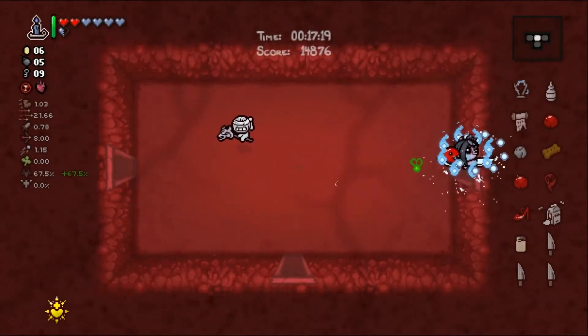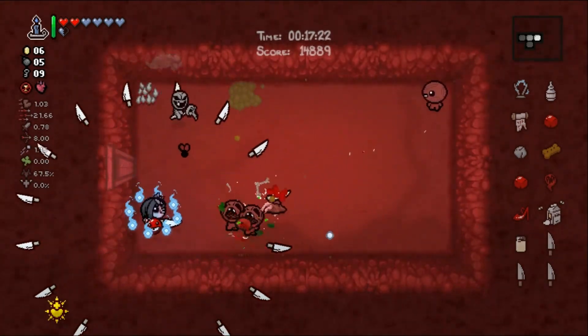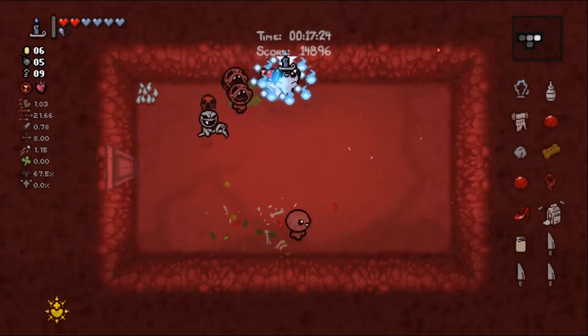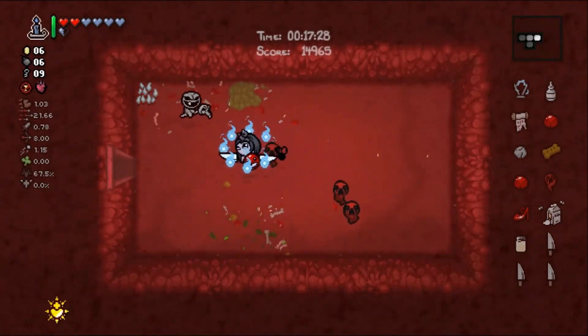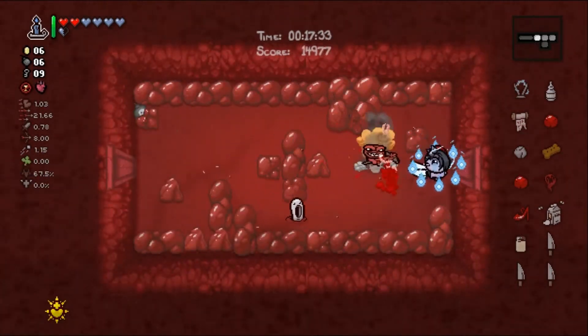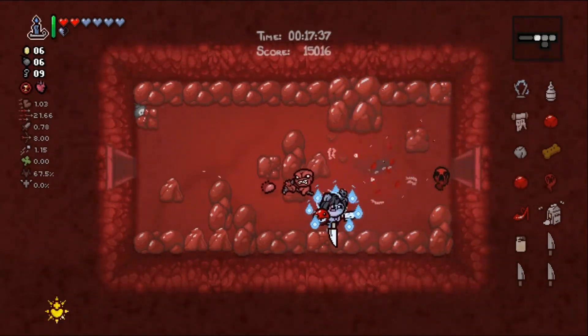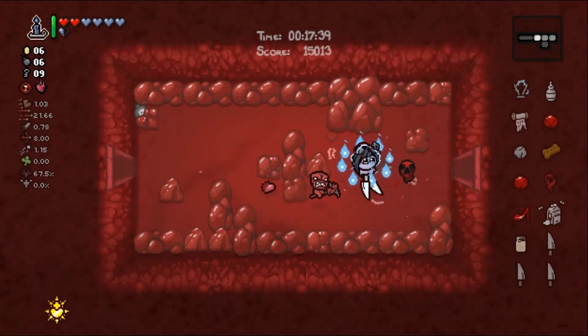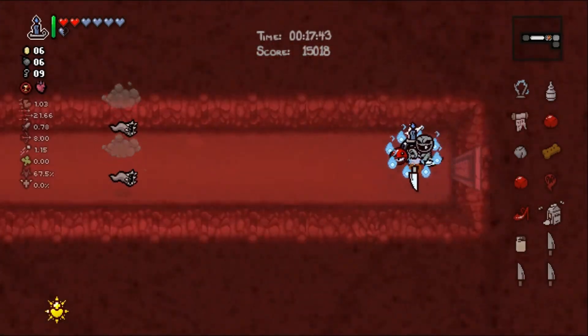Room one. It does proc some electricity among the struck enemies — that's good. We walk this guy under the spikes easily enough. It's not overwhelmingly great, but the electricity does a little bit so we'll take it. Any soul hearts or tinted rocks in here? Please stop exploding.